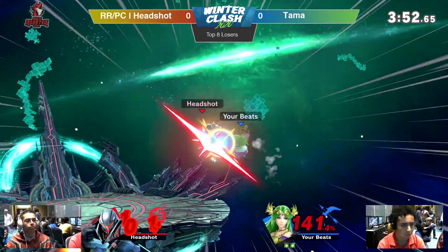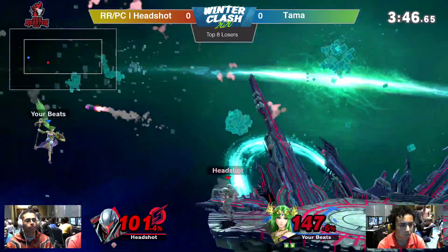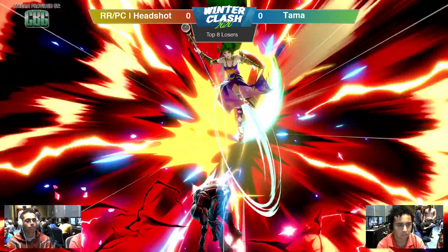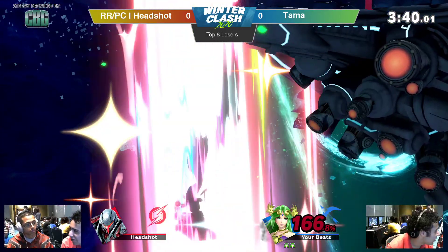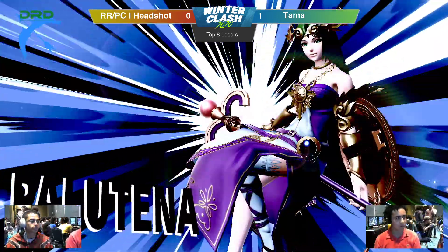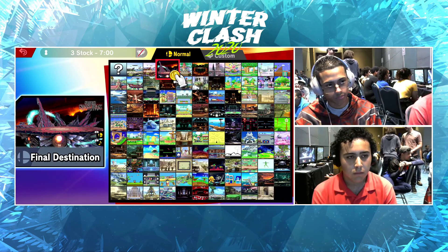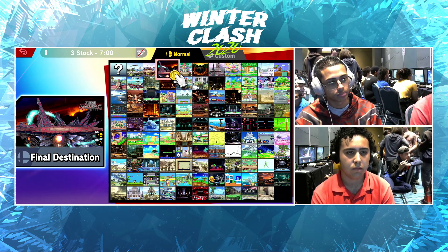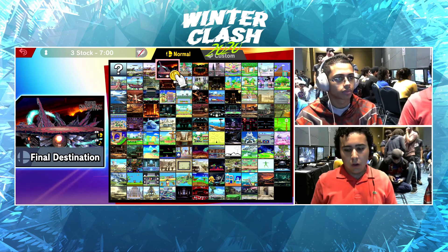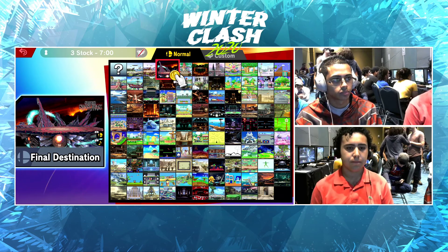Up tilt is not gonna do it either, trying to get out with a fair. A good reflect on him. And falling up air is actually a great multi-hit for Headshot. He misses though. Who is your god? Wow — that was amazing. Headshot unfortunately — Palutena gets out of Dark Samus' fair and he gets spiked for it. Tama looking a lot more comfortable. He was looking a little bit shaky in the past few games, but he's looking a lot more comfortable now.